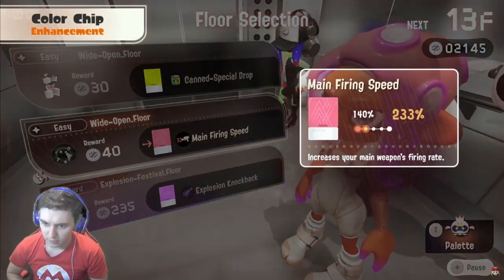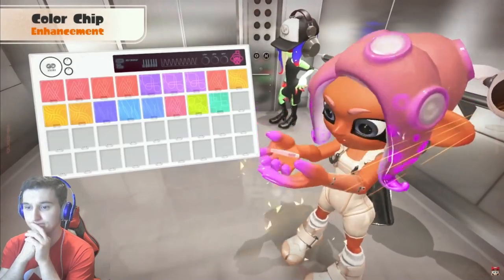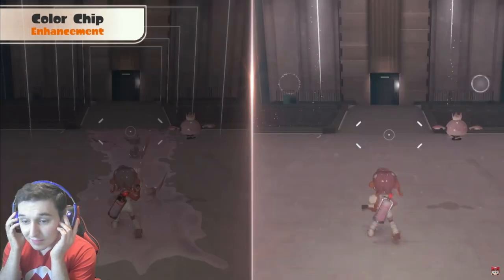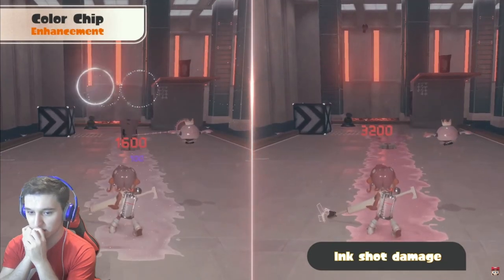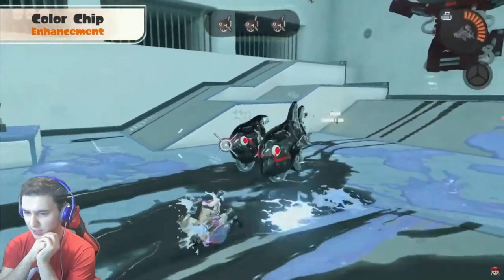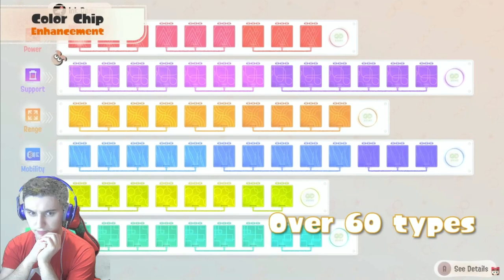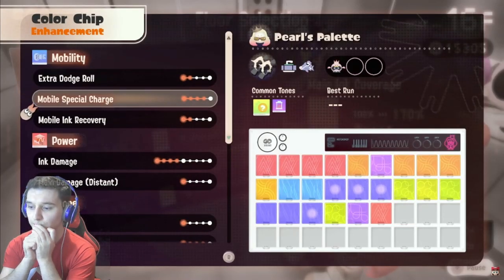Once you've made your selection, you will receive color chips. Place them on your pallet for enhancements like increasing your firing speed — wow, that's fast — or raising your damage output. 32, that's a lot of damage. You need to do a lot of damage for this. Over 60 types of color chips can be unlocked. Power, support — there's a lot of software. Use different combinations to customize your pallet to your liking.